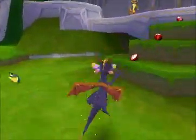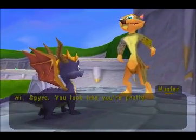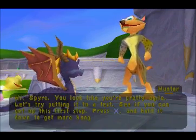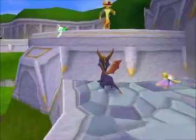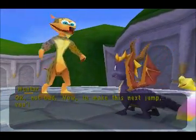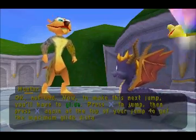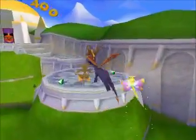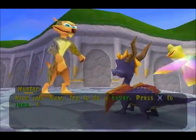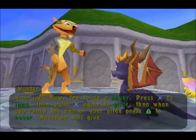Let's start here and talk to Hunter again - he's gonna teach us how to glide and hover. Hi Spyro, you look like you're pretty agile. Let's try putting it to a test. Press X and hold it down to get more hang time. Press X to jump, then press X again at the top of your jump to get the maximum glide distance. Now try to do a hover: press X to jump, then X again to glide, then when you reach the end of your glide, press triangle to hover. Hovering will give you extra height and distance.